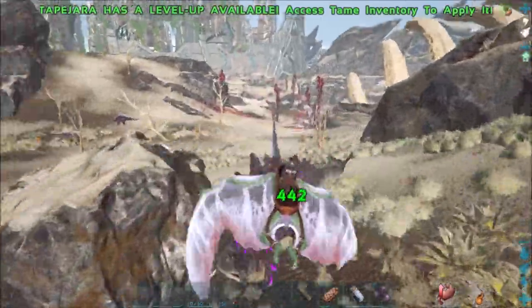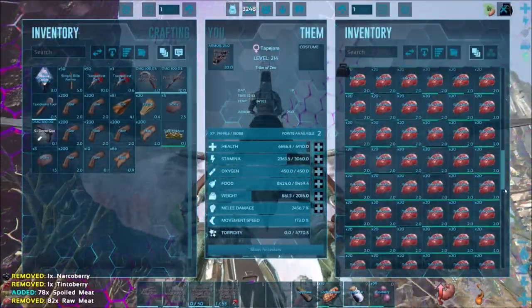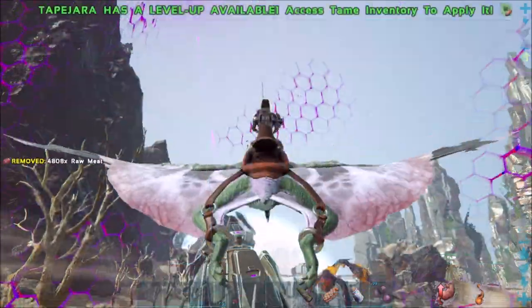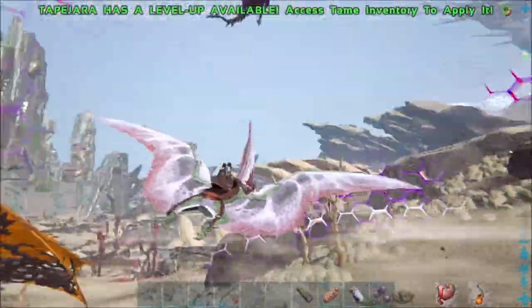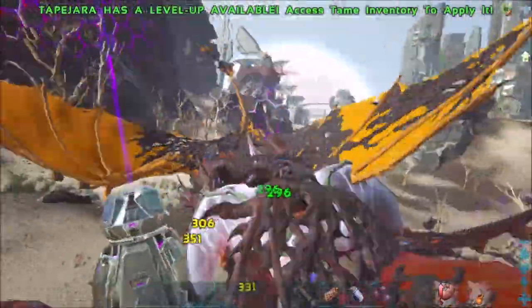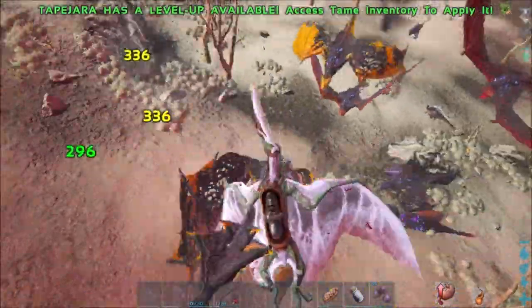I've got to kill this one off. Got way too much stuff on me. Oh snap, that's a wyvern - two wyverns! I don't know what I'm supposed to do. There I go, goodbye cruel world.